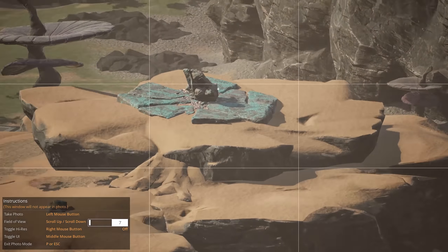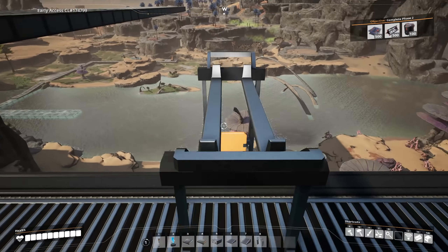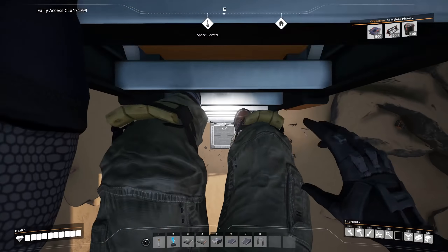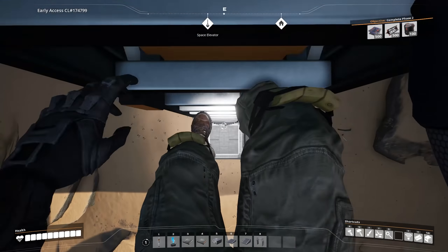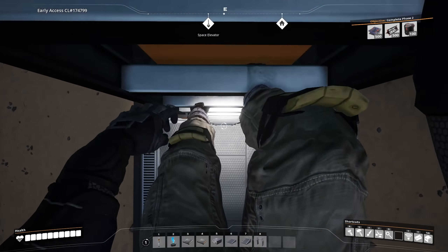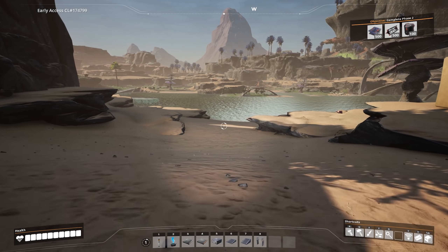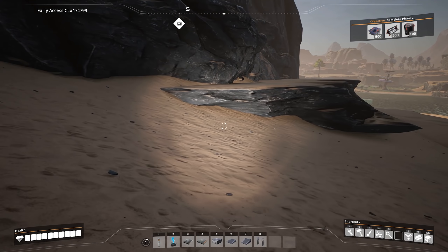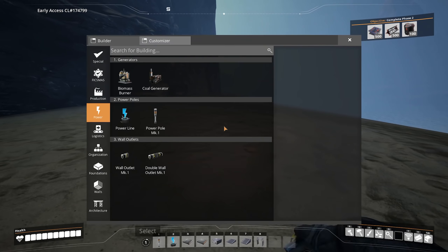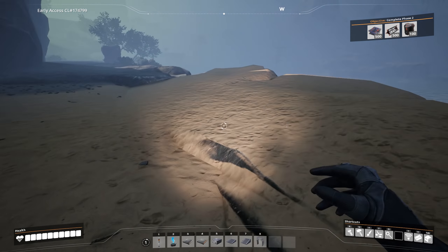There's a coal node right there and I've already kind of run the track. I haven't set up the conveyor belts or run power to it, but I've kind of started to lay some things out so I'm not finicking with it too much. There's another coal node that connects up to that — one of them is a pure node and one is a normal node — which means with Tier 1 miners, all that we have access to right now, we'll be able to pull 180 coal per minute out of the ground. That is enough to support 12 coal power generators. These take, I believe, 15 coal per minute.